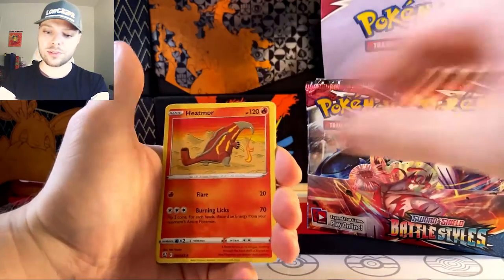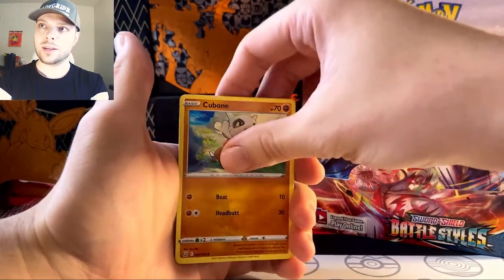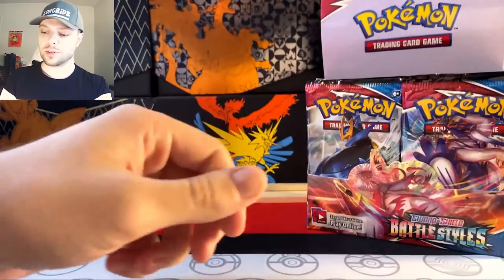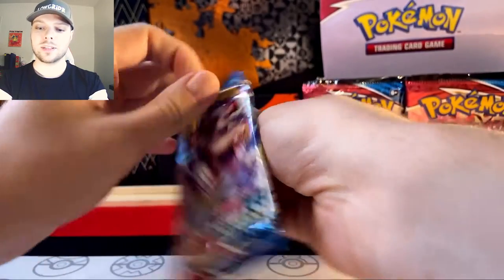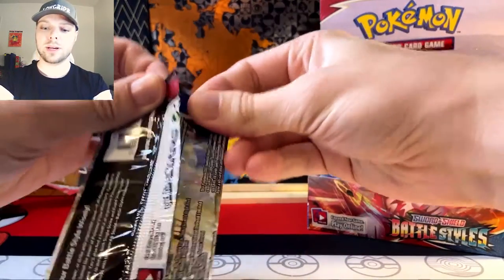We've got Lightning Energy, Cheryl, Heatmor, Tower of Darkness, Remoraid, Cubone, Ponyard, Houndour, Shinx, Colossal, and Stonjourner. Well, we didn't really start off strong, but it's the adventure that you take on the way to the top that really matters.